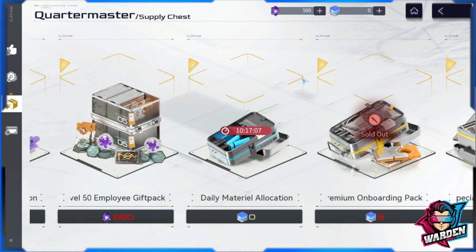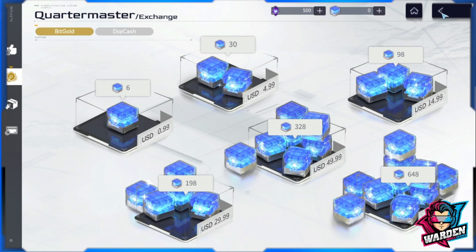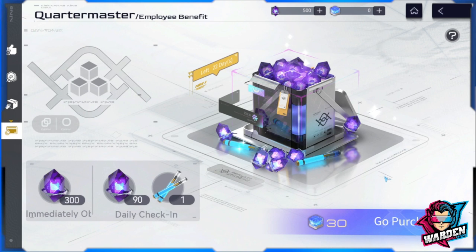For small spenders, I'd recommend the Employee Benefit package — it's only 30 but you also get digicash, which you can convert to energy. I think it's one of the best packages. It drops daily for 30 days. The 30 Bit Gold costs around five US dollars — about 250 to 270 pesos in the Philippines — for the whole month.